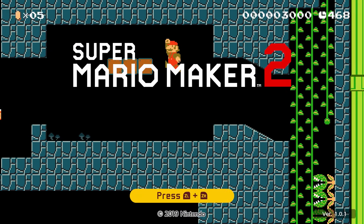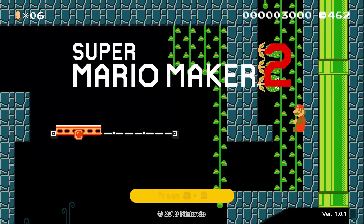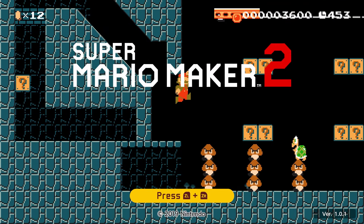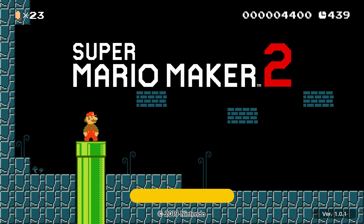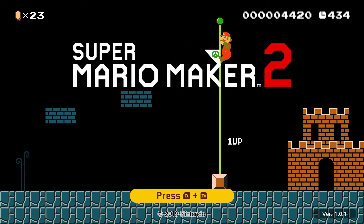So in the original game, there was like a title demo — you can just play the game, like a demo that the game would play by itself. But here you're actually playing it instead of the CPU playing for you. And I've noticed the bottom right says version 1.0.1. So they already fixed some bugs before they even finished releasing the game. That's weird. And we just finished our first non-level level of Super Mario Maker 2.